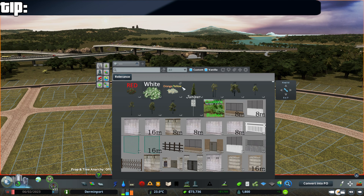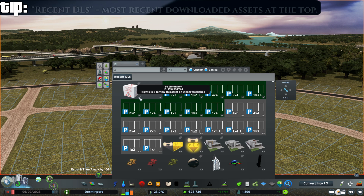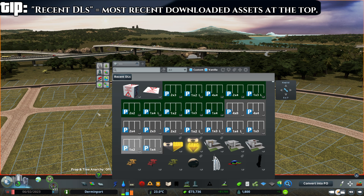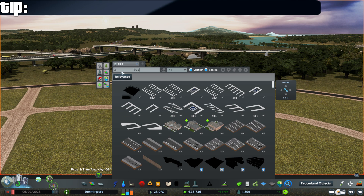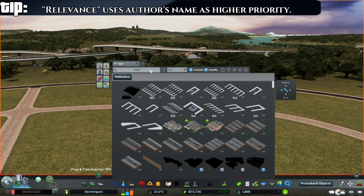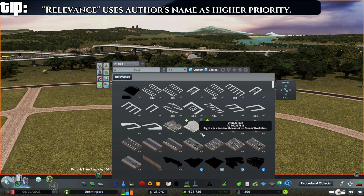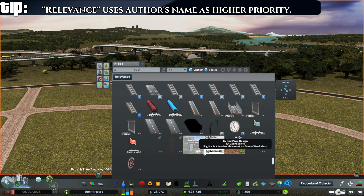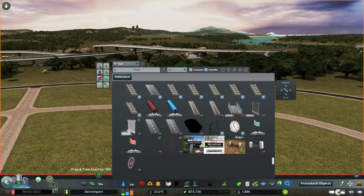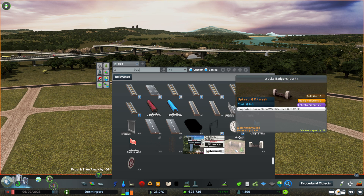You can have your Find It page sorted by either relevance or by recent downloads. Recent downloads should be straightforward — it will show you the most recent things you have downloaded from Steam closest to the top. If you are sorting by relevance and you start to type something in, it will check for that word in the author's name first before showing you ones that have that word in the description. So all of these up here are by the author Bad Idea — after we get through all of the mod authors that have the word in their names, then it will move to items that have that word in their description or name.